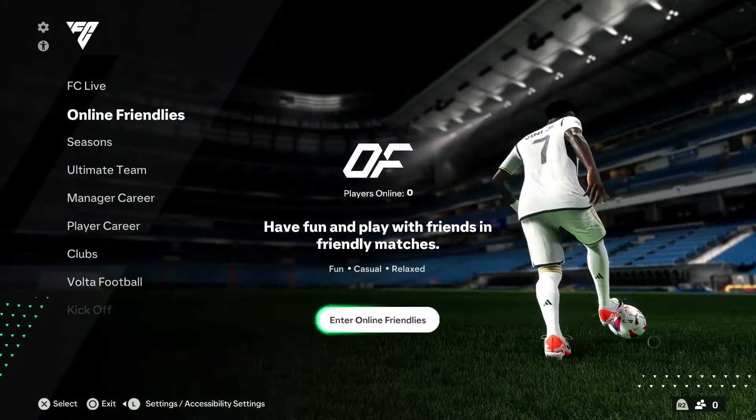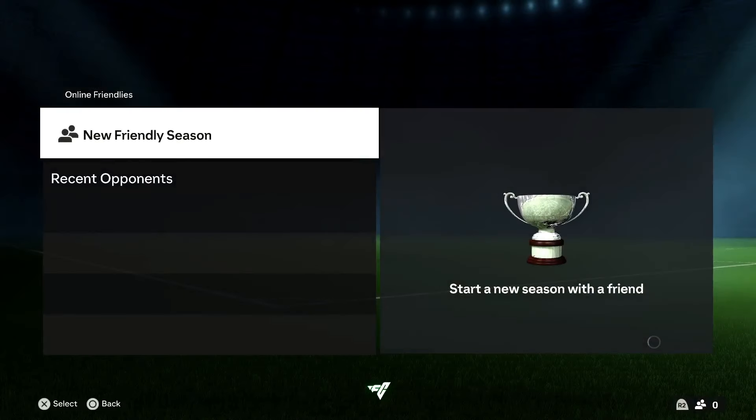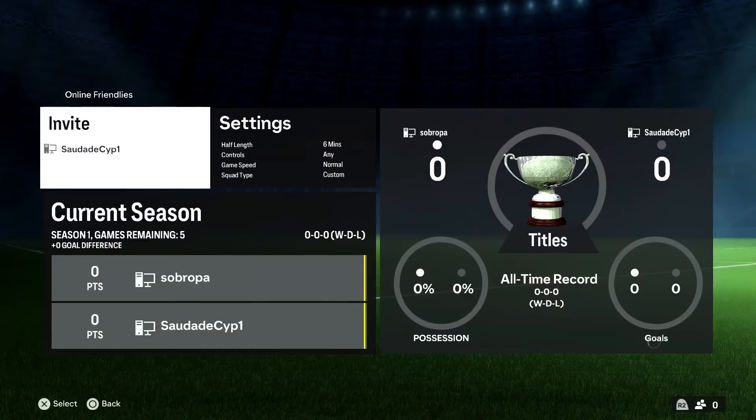Once they have accepted your friend request, you can now invite them to your lobby. You can simply do that by going into online friendlies. Here, you need to select the new friendly season option. After you select this option, the list of your friends will show up — just select the friend you want to invite to your lobby and you are good to go.